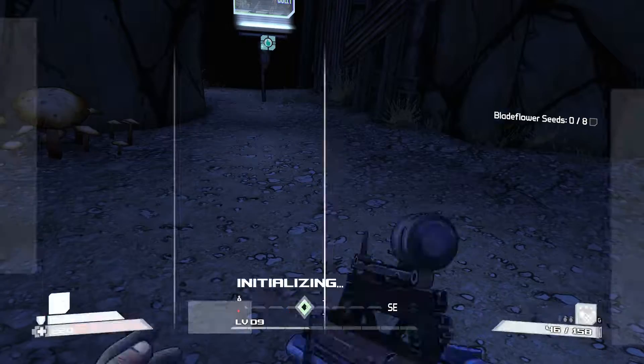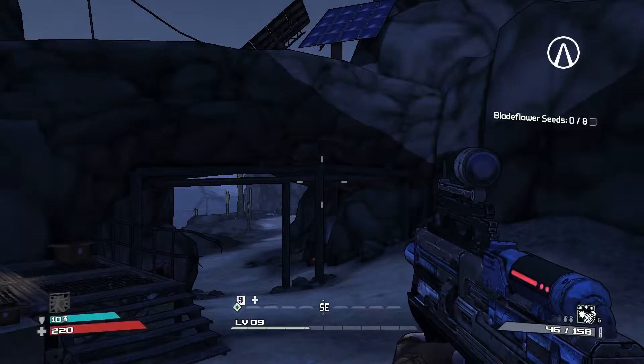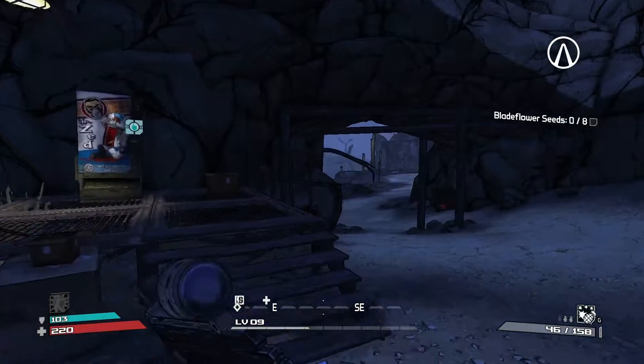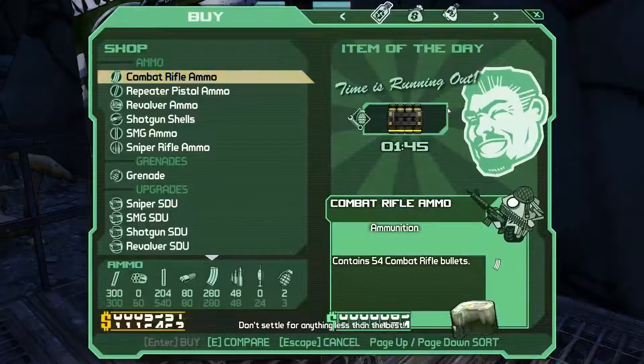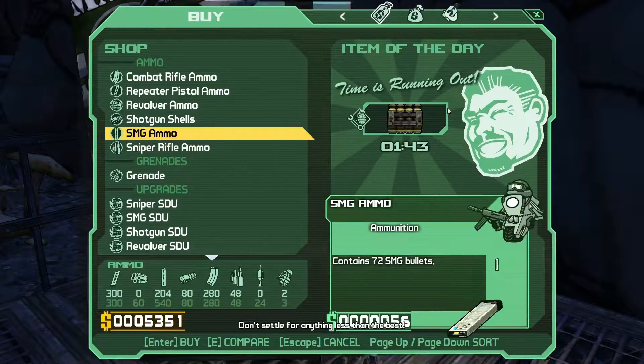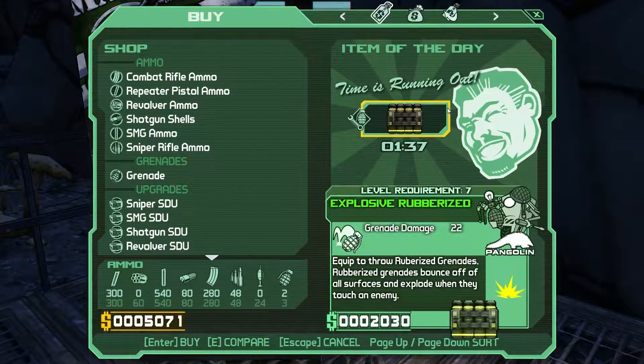We're gonna select the mission — the Seeds of Your Pants, or whatever they're called — so that we can get a lot of experience here. This is actually a pretty hard mission if you don't have good guns. Thankfully, we just found a good gun. Gonna max our ammo out here so that we're good.